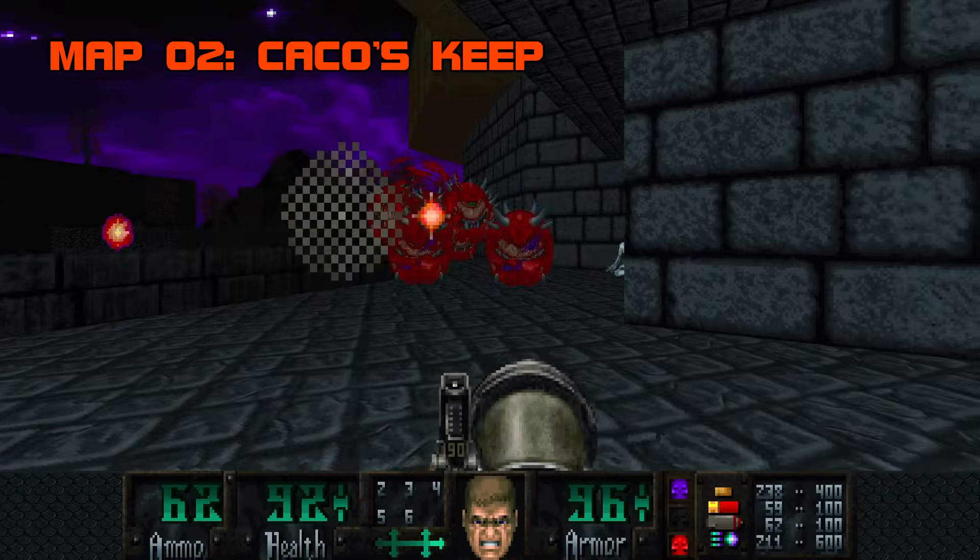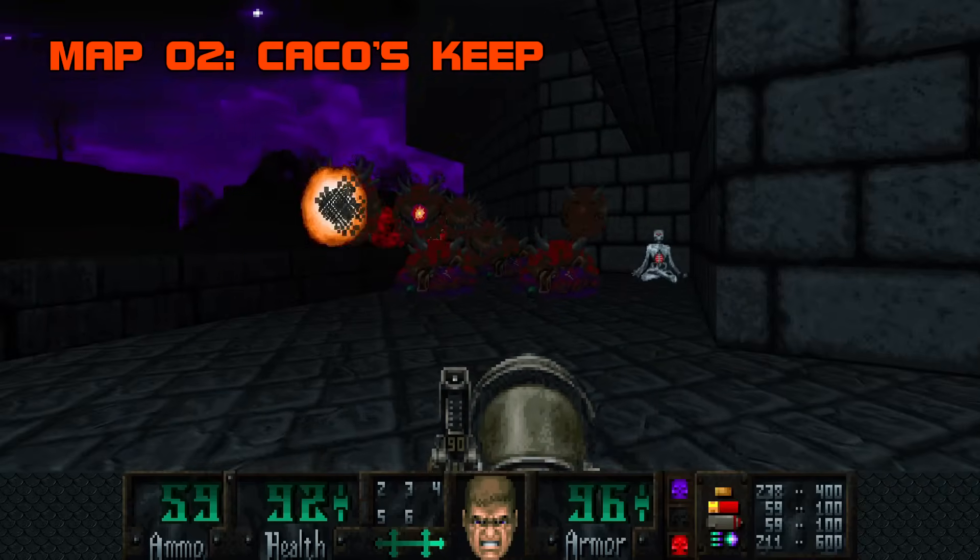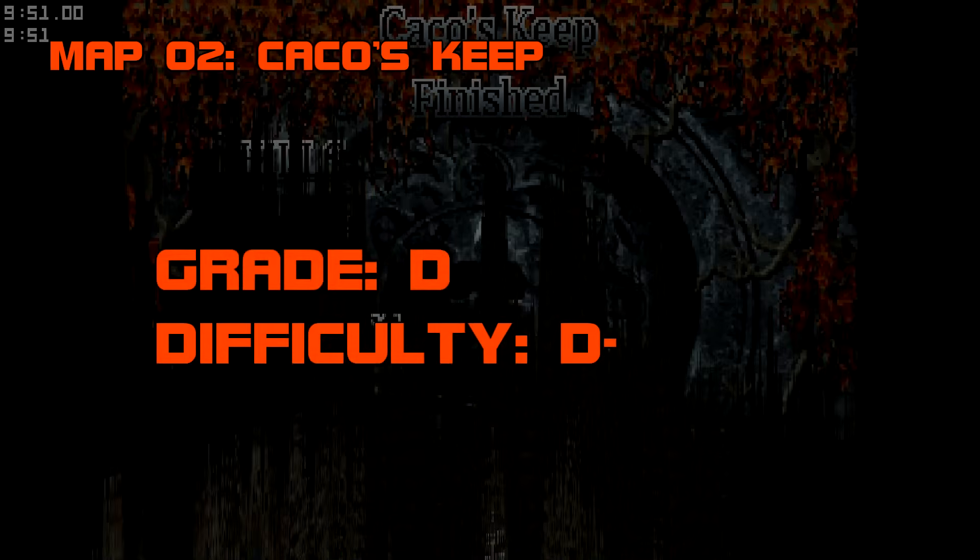As for Caco's Keep, it gets a beginner's pass, and the excuse of Map 2 being a cursed slot. Grade D, difficulty D-.